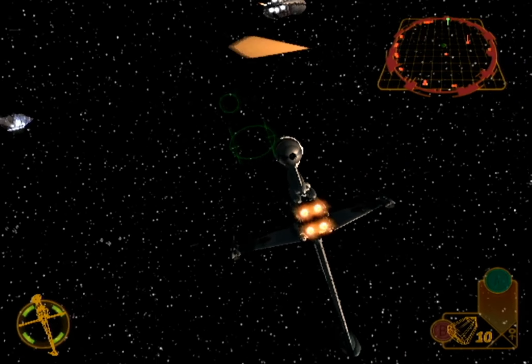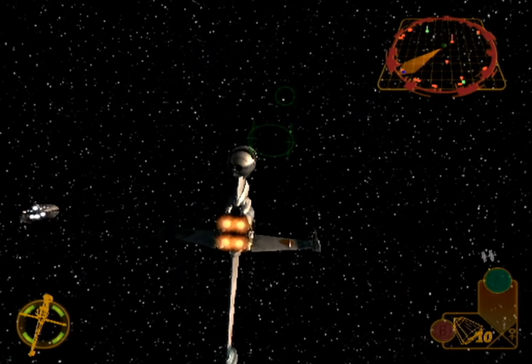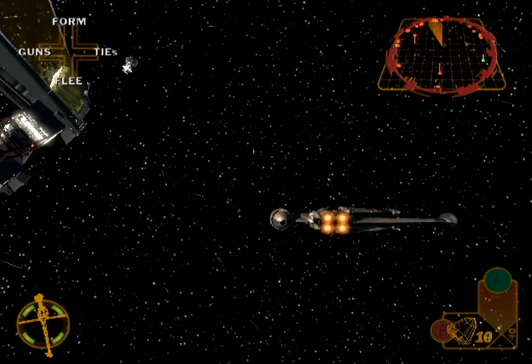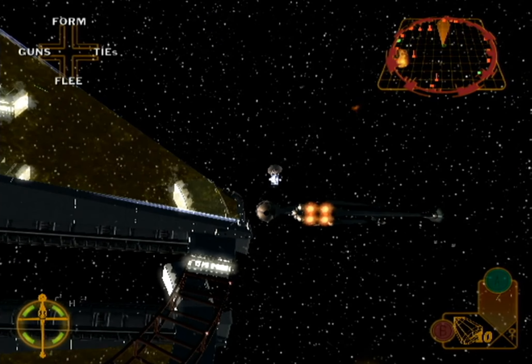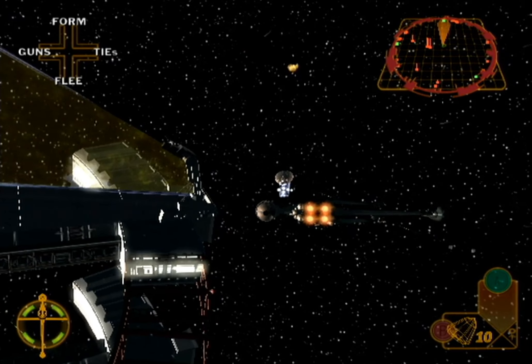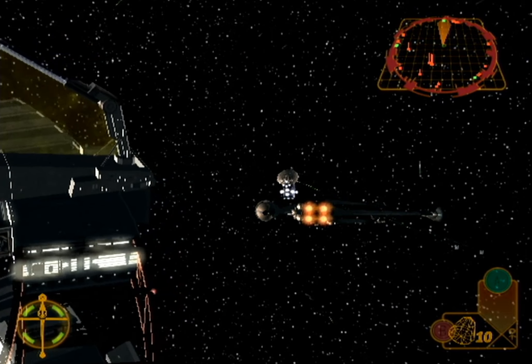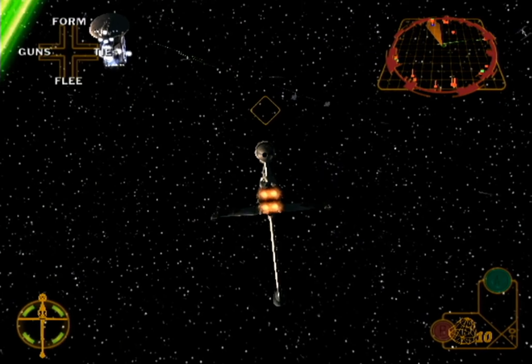Rogue Leader, this is Rescue 3. We're in position — evacuating prisoners now. Rogue Leader, this is Rescue 3 requesting assistance. We are under attack.